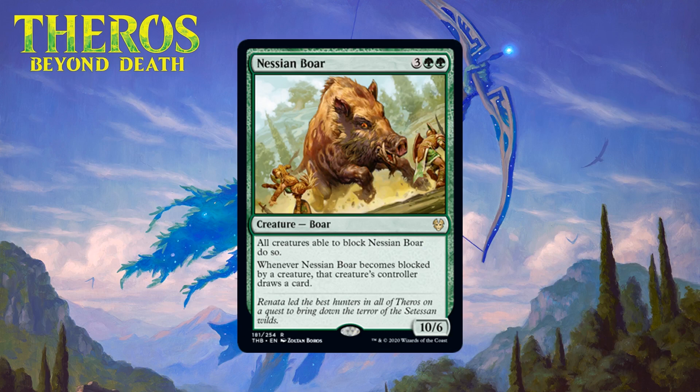Next up we have Nessian Boar, which for three generic and two green is a 10/6 boar at rare. All creatures able to block it have to, and whenever Nessian Boar becomes blocked by a creature, that creature's controller draws a card. Five mana for a 10/6 is awesome stats-wise, and the lure effect means it will destroy tons of boards, but the downside is very real — allowing your opponent to draw a card each time they block it. The idea is the boar draws all the blockers and the rest of your board gets through, but you have to pick your spots carefully. The good news is it has no downside as a blocker, and a five-mana 10/6 is no joke there. I think it's solid filler — giving it a C.